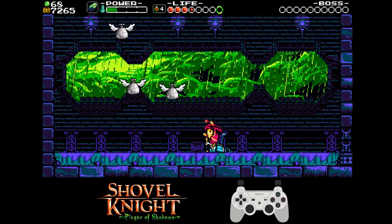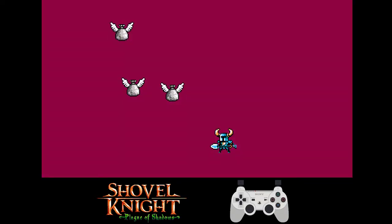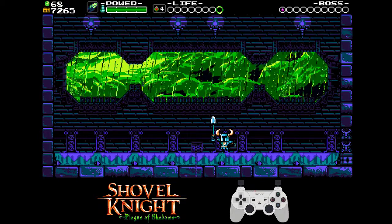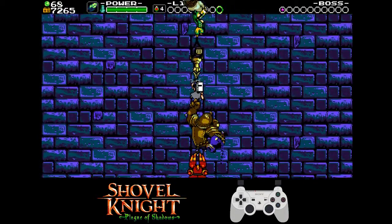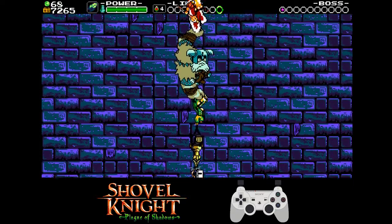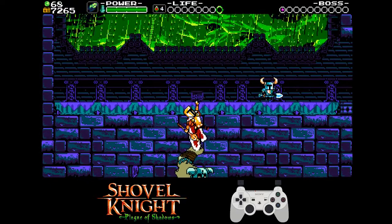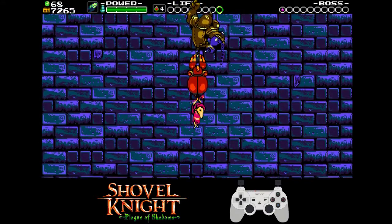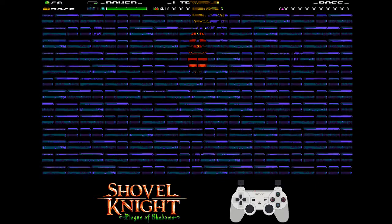Try to jump close to him so the animation of him popping up doesn't take so long. Don't mash through here, because any time you press start you're going to pause. Just wait for the cut scene to end. It's going to come back up. There's going to be a little bit of dialogue — wait for the dialogue to pop up, then press start. Going to go back down. Wait for the dialogue, press start. Again, don't mash through that cut scene.